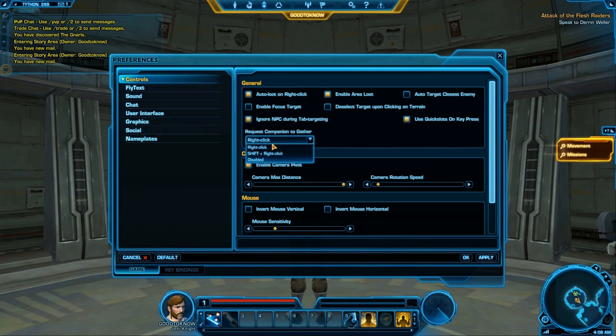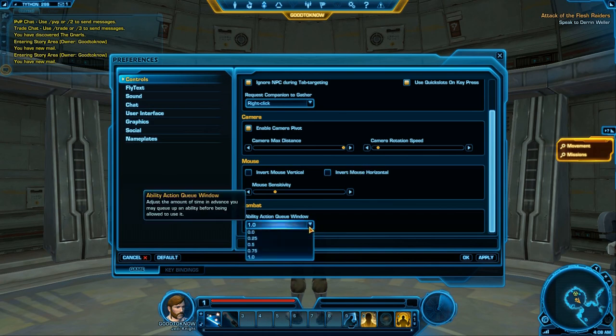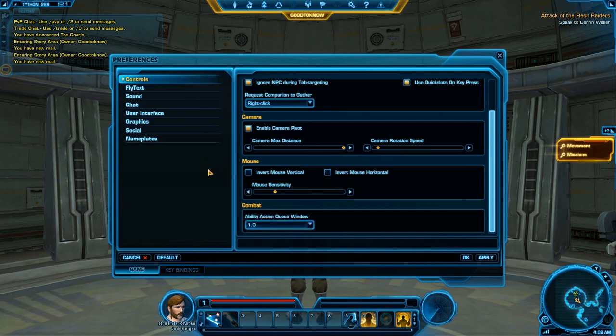One setting I haven't played with much so no recommendation there. Enable Camera Pivots and Camera Max Distance — if you want to zoom really far out use this, and you can also adjust it for a closer view. The Q Window basically lets you queue an ability up to one second in advance, which makes it much nicer so you don't have to click constantly.